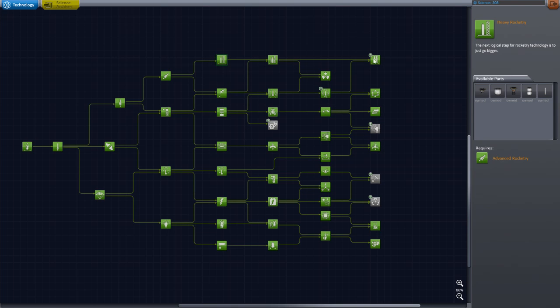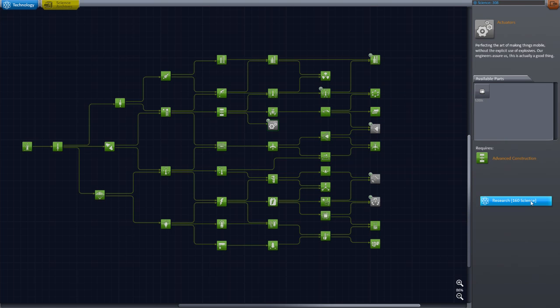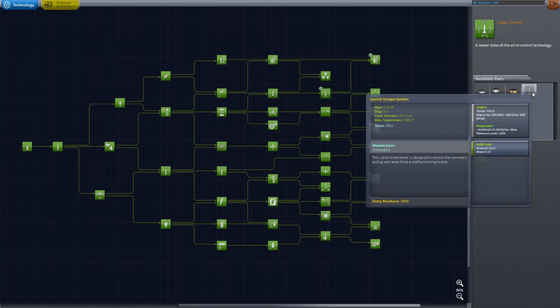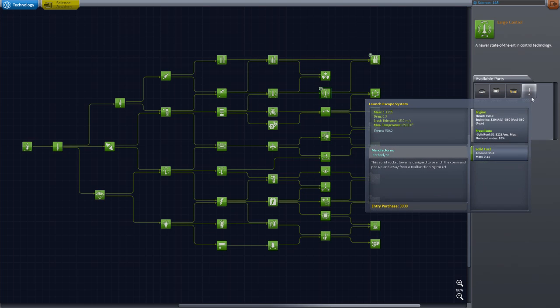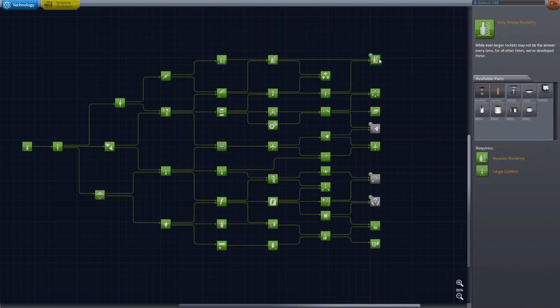For whatever reason you've got these manual add nodes — maybe so you acknowledge the parts. We've got the advanced grabbing unit, which is what you use to grab onto the asteroids. That takes 160 science — I'm going to go ahead and research that. Then we've got a launch escape system. Kurt tried to make something almost exactly like this with separatrons, and looks like they added something to basically lift your command pod away from a ship that is exploding. It has pretty high thrust: 750.